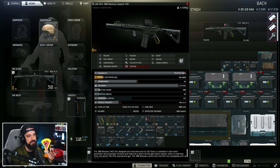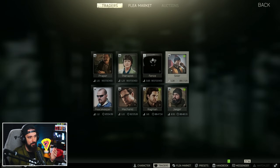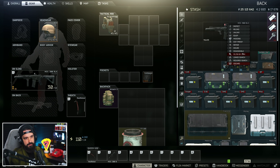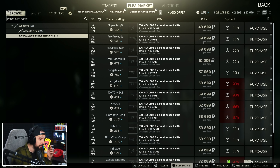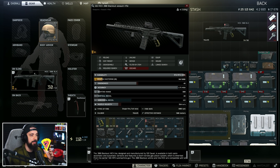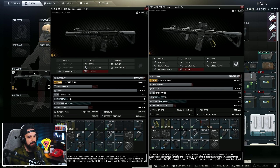I wanted to give this a fair go and see how it is. This is definitely not a budget gun. You can get this from Peacekeeper level three for about 100,000 rubles, but you can buy these on the flea market for about 40 to 50,000 rubles at about 100 durability. Kitting it out is also not cheap. It's an expensive gun, but it doesn't necessarily hit like other budget guns.